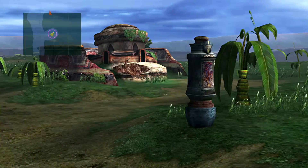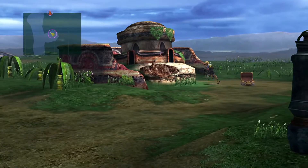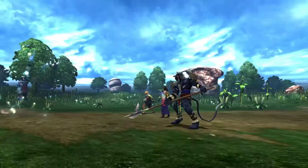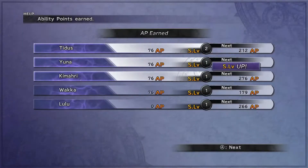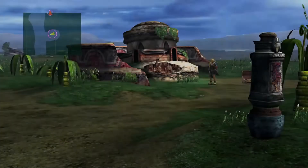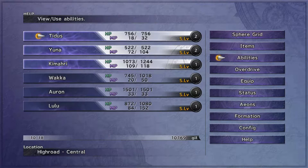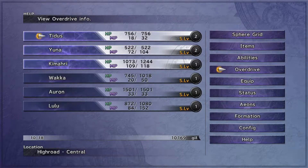Oh, I see a chest over there — 2,000 Gil, nice. Anything else around here? No? Can't... oh my god, 607?! That's crazy! Alright, nice — we have over 10,000 Gil now. Okay, what did Tidus learn? He learned some Overdrive or something. Charges when character damages enemy.